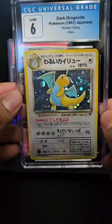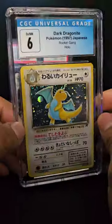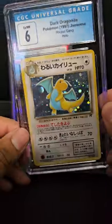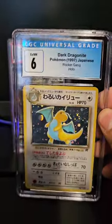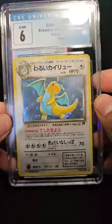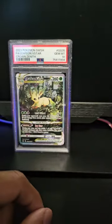Dark Dragonite - this one will sell fast, there are a lot of Dragonite fans out there. I actually got my own Dark Dragonite at a Pristine 10 - I don't have it with me, but I paid five hundred dollars for it. That's a Pristine 10, bro. This one will sell fast, trust me.